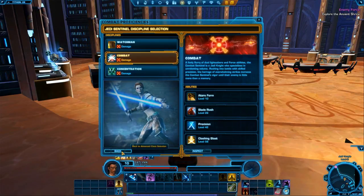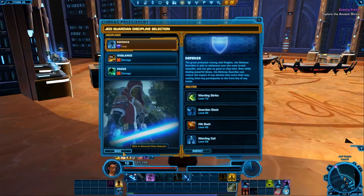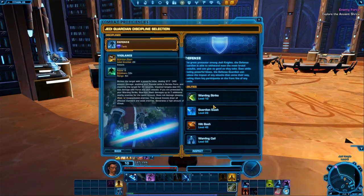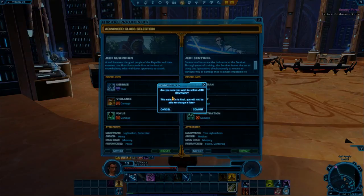I'm pretty confident in what I'm going to pick so we can go back. You can also inspect the Guardian as well to check out their different abilities. We're going to commit to the Sentinel. If you do this, you can't change it — it's final. You can change the spec, one of the three specs, but you can't change the overall class. We're going to commit.